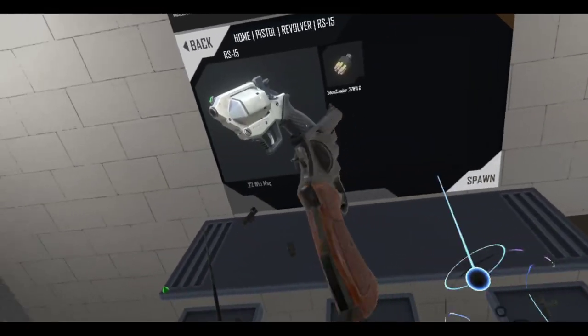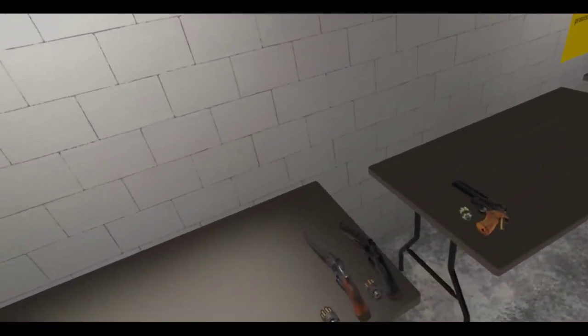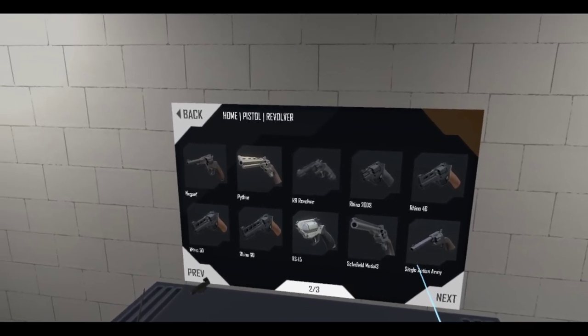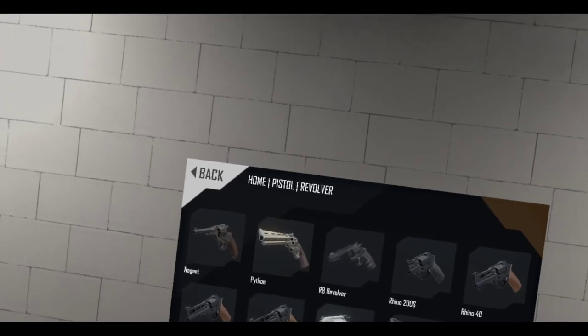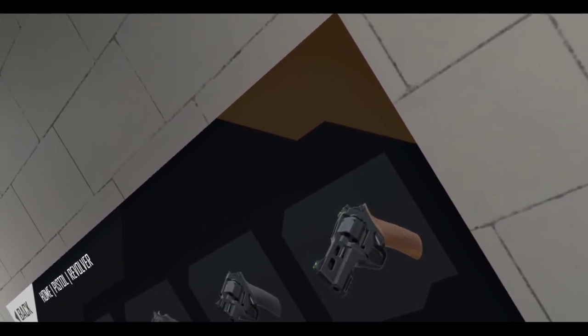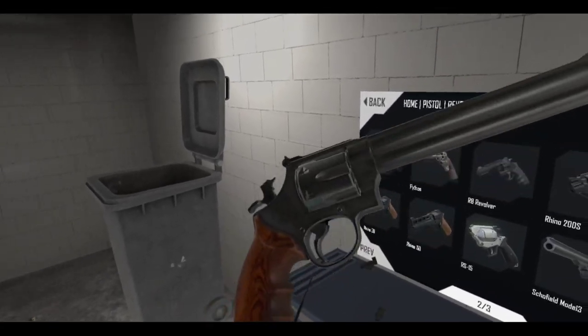Yeah, so that doesn't work — none of these attachments work, there's no rails or hidden anything. Stocks work though — stocks are always great. But yeah, should be more accurate to closer targets. Anton took the old model out — if I look at the patch notes... let me see. I think he removed it. Well, it's somewhere in the changelog. But here's that same gun but with a bigger barrel — this is the 629. And I think he also removed the corresponding model for this.